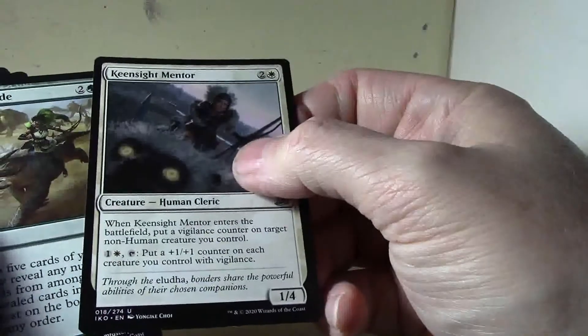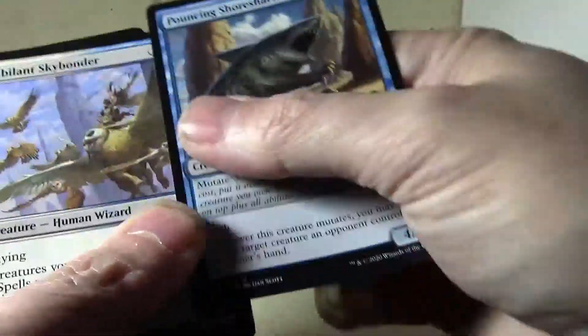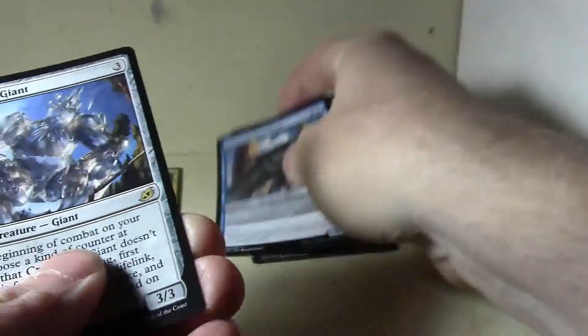Oh, Lead the Stampede — is that the right one? No, it's Migration Path. Dark Sand, Inspired Ultimatum. Oh, that's cool — they were doing that with regular commons. Crystalline Giant.